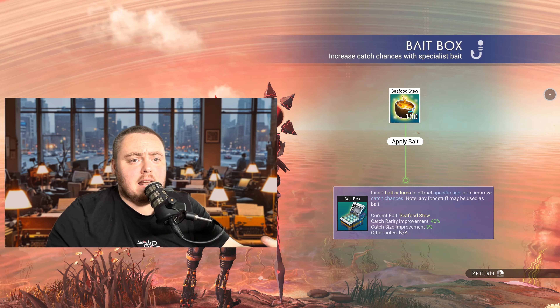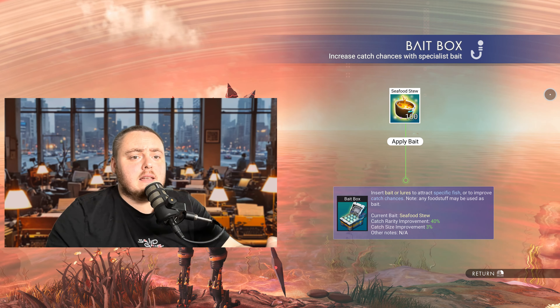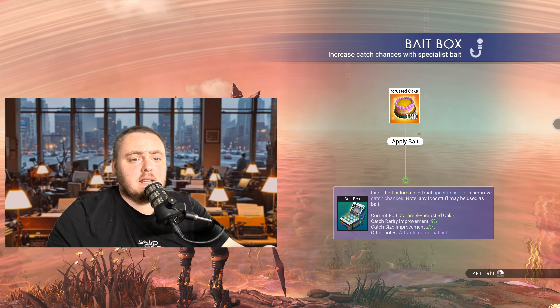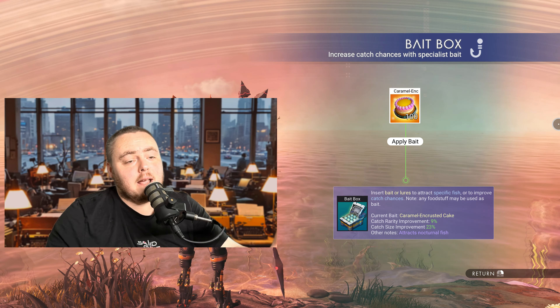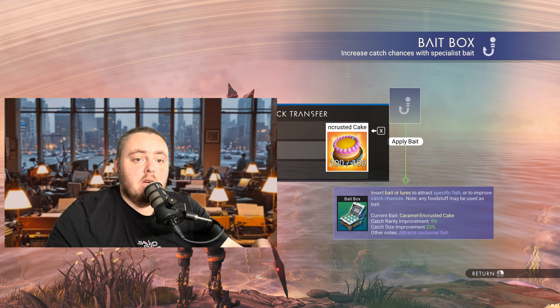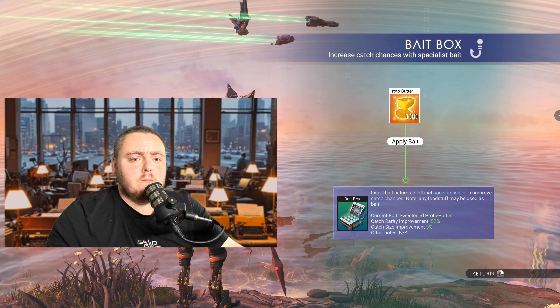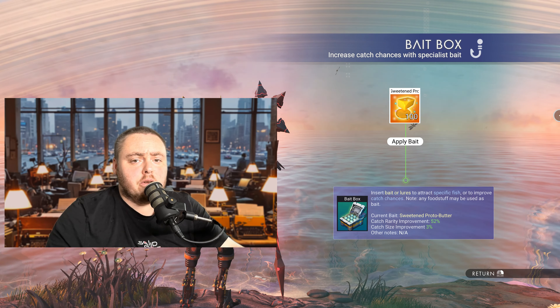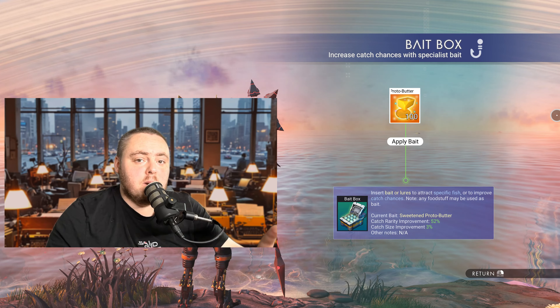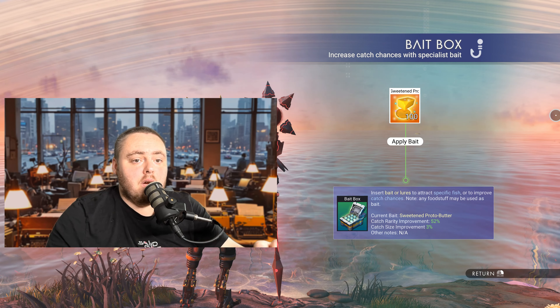Now the most specialized baits require gathering ingredients and processing them in your nutrient processor, but the numbers are vastly superior. The seafood stew gives a catch rarity improvement of 40 percent, a catch size improvement of three percent, and works in all weathers. The sweetened proto butter gives a catch rarity improvement of 52 percent — a dramatic bump — but only a three percent catch size improvement, which has gone down quite a bit in the nerf, though it still works in all weathers.